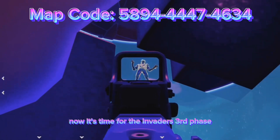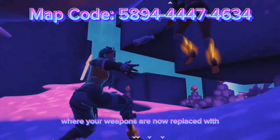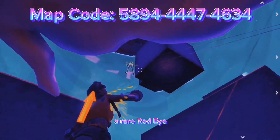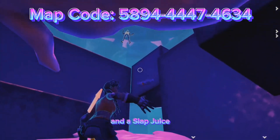Now it's time for the invader's third phase, where your weapons are replaced with a rare Heavy Shotgun, a rare Red Eye, a rare Blink Mag SMG, and a Slap Juice.